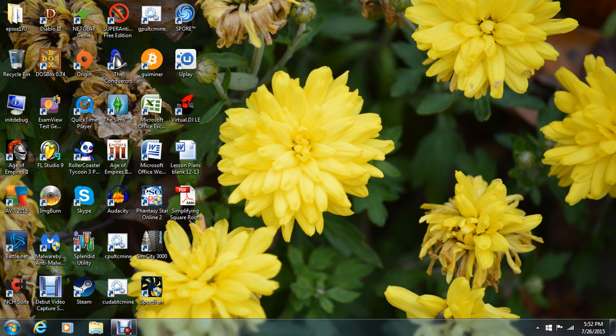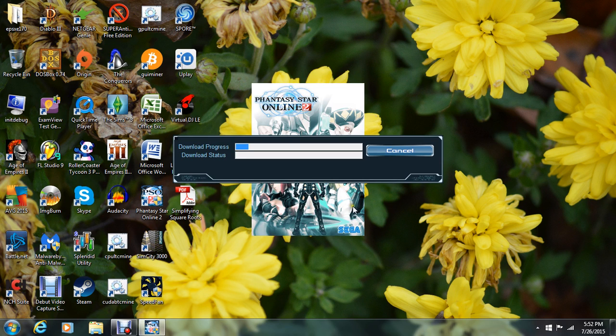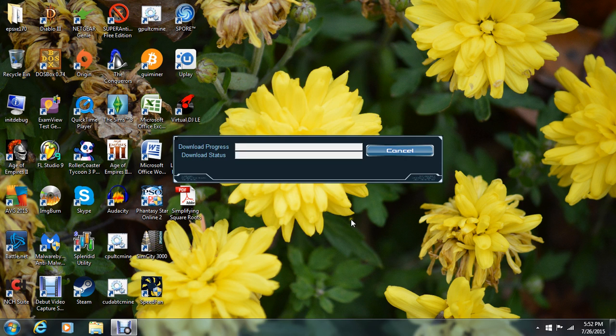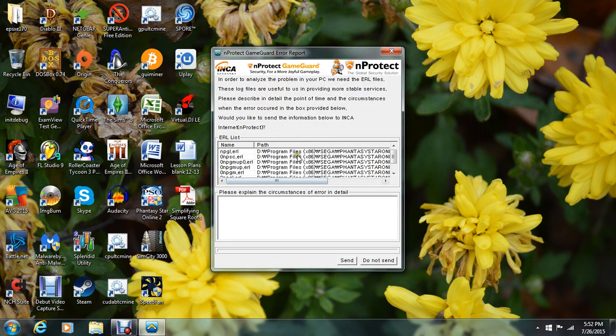I'm going to go into my Phantasy Star Online 2. Even though it'll tell you servers are down, it turns out I don't know what Sega's doing to the North American players — they obviously don't want us flooding money into this. Most of you probably played it way back in the day: Dreamcast, GameCube, even Phantasy Star Universe. So I'm starting my game and you're going to notice up here in the corner we're going to get GameGuard downloading, updating, and it's going to bring up an error. Here's my error — error 114.